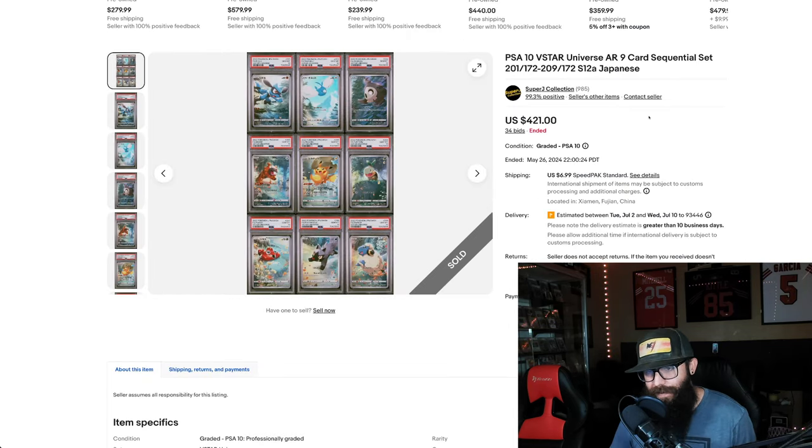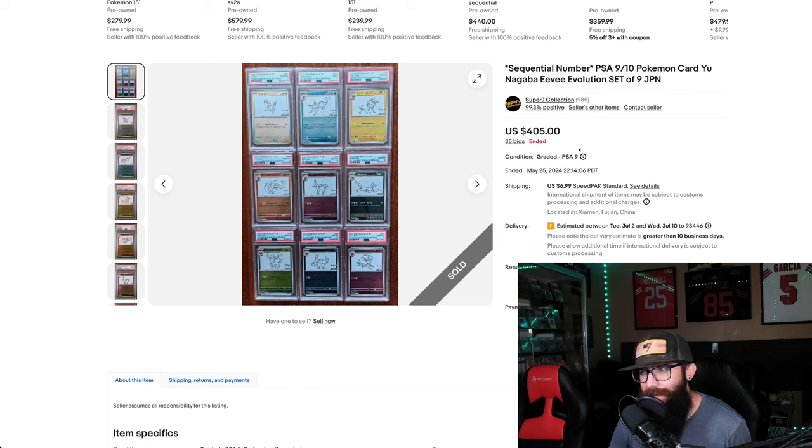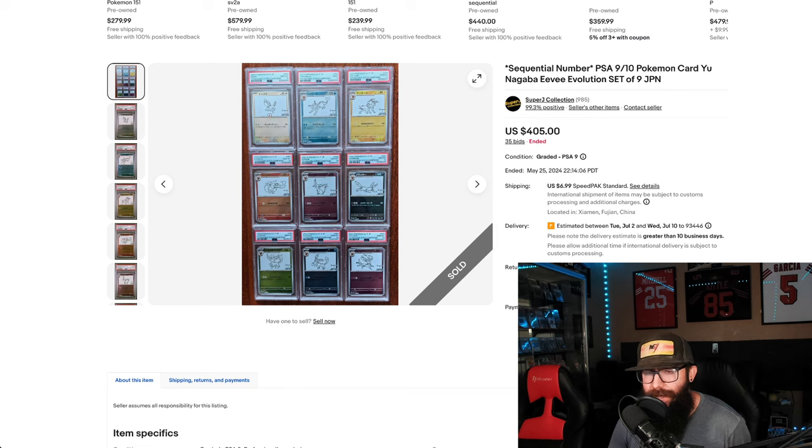Now this one I found interesting because these cards don't go for much in a 10, especially in Japanese. But this set of 9 sequentials went for $421. Just another play there — and the Pokémon don't even have to be related, they can just be from the same set. Next up, the Eeveelutions — $405 for 9, but they're not even all 10s. Vaporeon got a 9. Even so, people might want the sequentials anyway, even if there's a 9 in there.